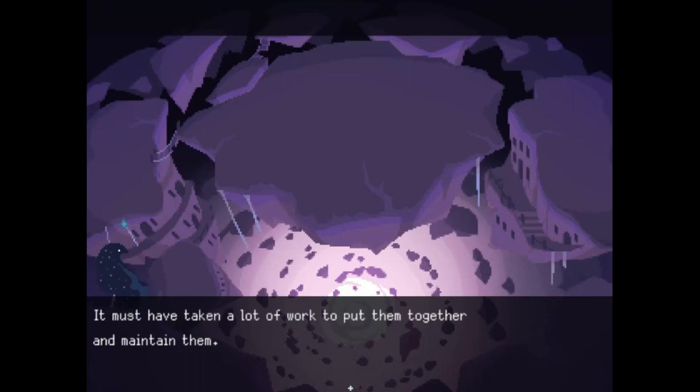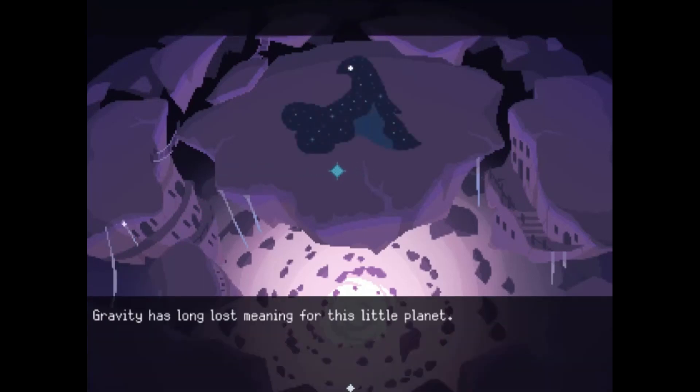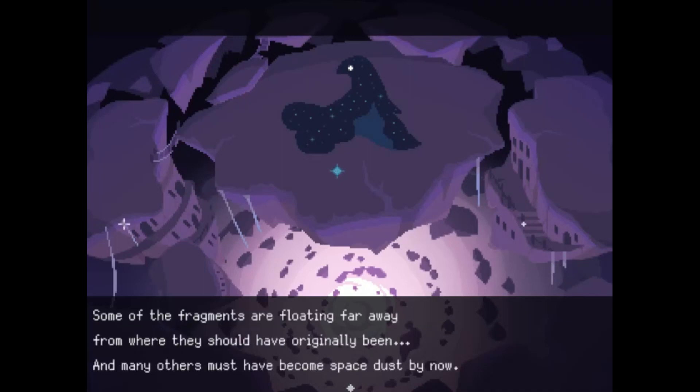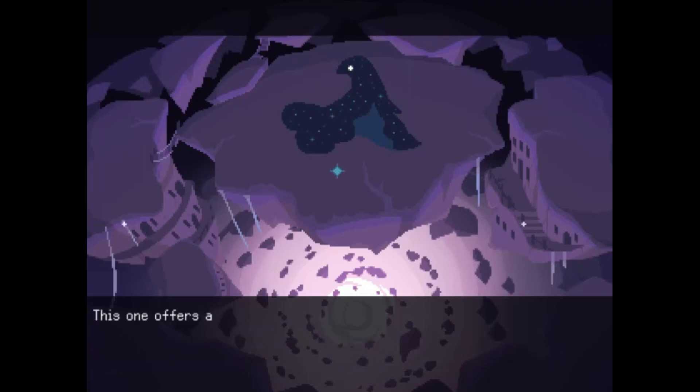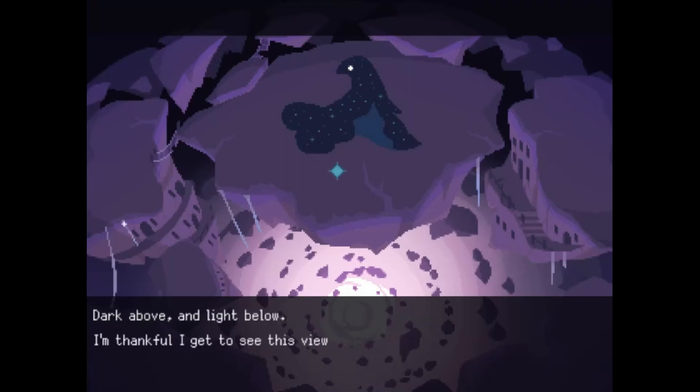It must have taken a lot of work to put them together and maintain them. They must have used technology. I love the little star creature — he's adorable. Gravity has long lost meaning for this little planet; some of the fragments are floating far away from where they should have originally been, and many others must have been space dust by now. This one offers a great view of the surroundings — dark above and light below. I'm thankful I get to see this view before the end arrives.